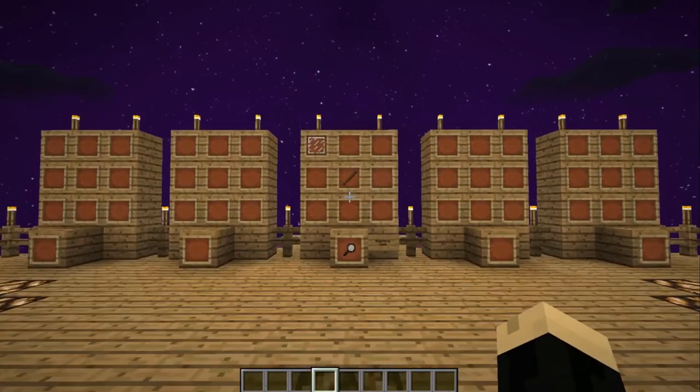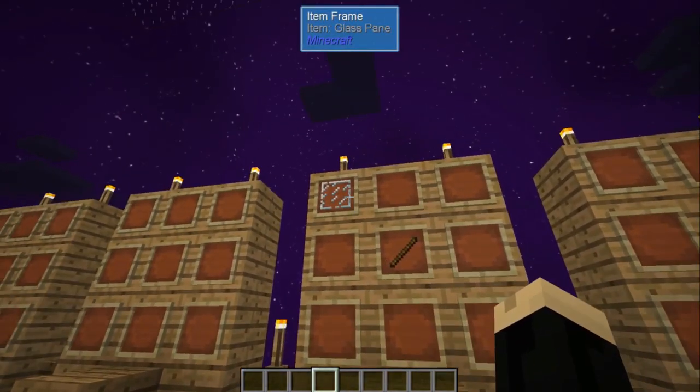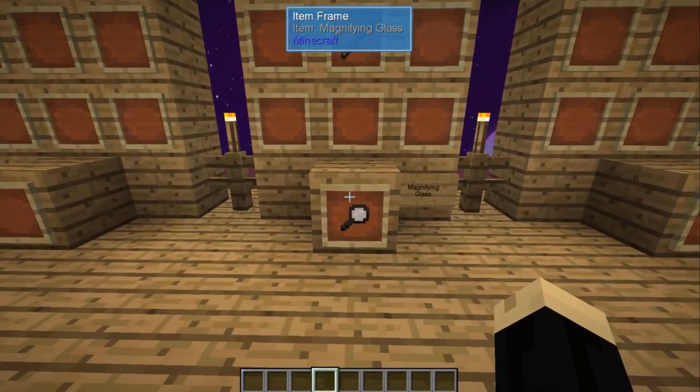So the magnifying glass itself is very easy to make. All you need is a stick and a glass pane — that's going to give you a magnifying glass.